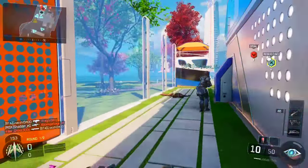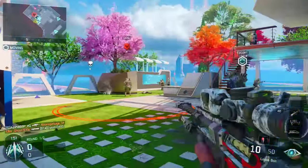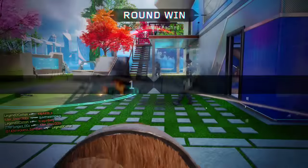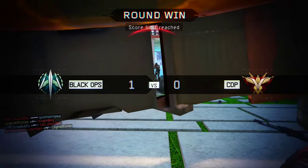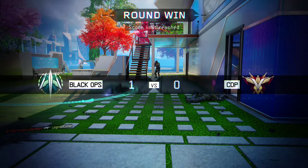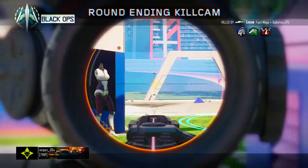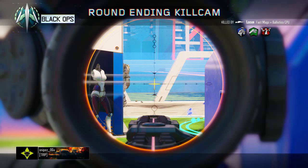The perks you're going to want to run are Flak Jacket and Ghost in slot one. Flak Jacket lets you survive most explosives, and I use Ghost mainly because I play Ground War and I like to get behind enemy lines a lot more easily and effectively, so I can snipe them from behind and make them not know what's going on.